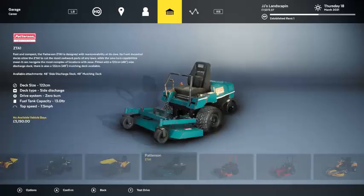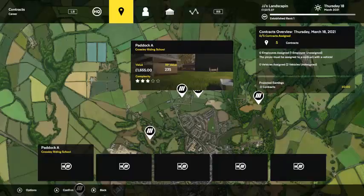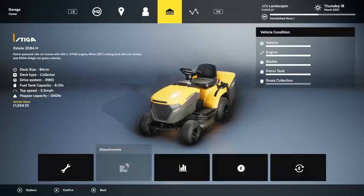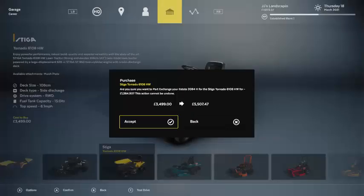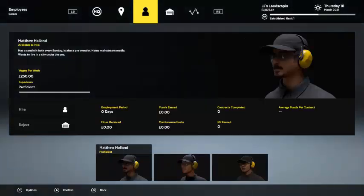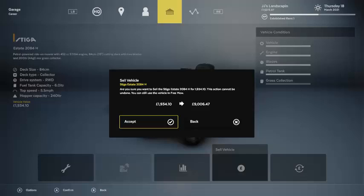Maybe I should get this one — yeah, we can do that, actually. I'll try this one out. Can I part-exchange this thing? Yeah, part exchange — are you sure you want to part exchange? I'm not sure what I'm doing here. Since I don't know what that means I'm just going to leave it. Sell vehicle.